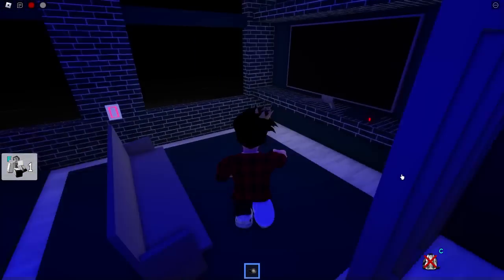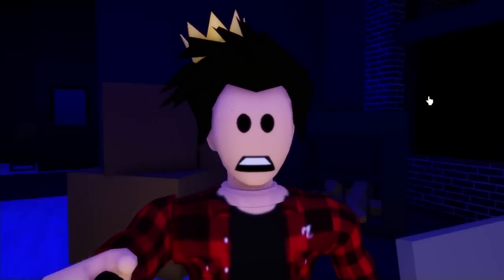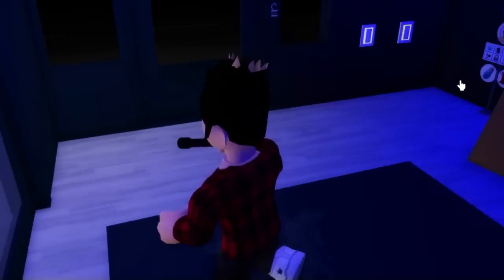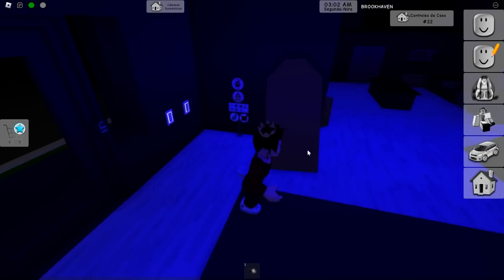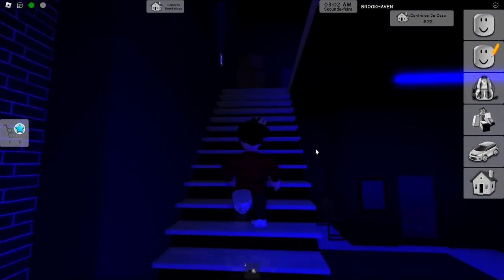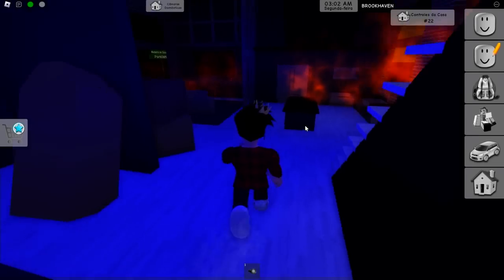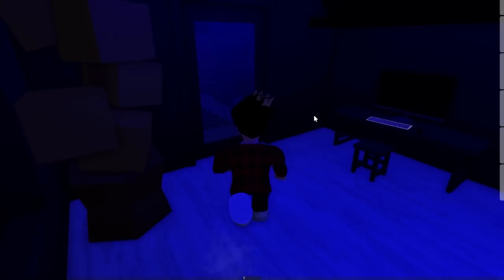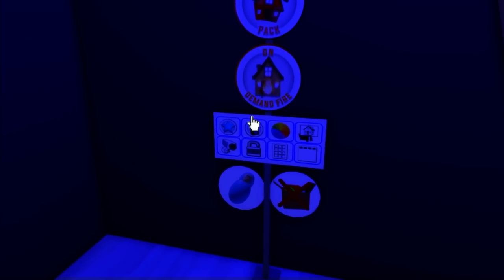We gotta look for the house's settings. In this house, there are these buttons where you can change the color of the lights, but that's not what I'm looking for. The settings we are looking for are actually these ones right here. There's even a button where we can put the house on fire — if we click here, the house literally starts to burn. After clicking, a lot of the house starts bursting on fire. And if we don't want that anymore, we just click here and there — bye bye fire.